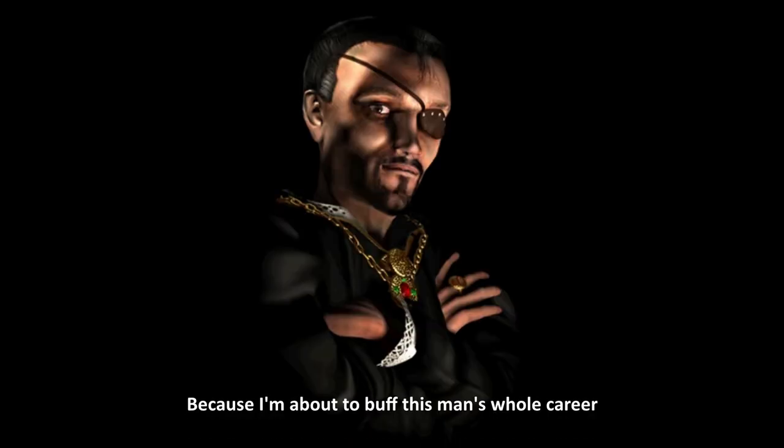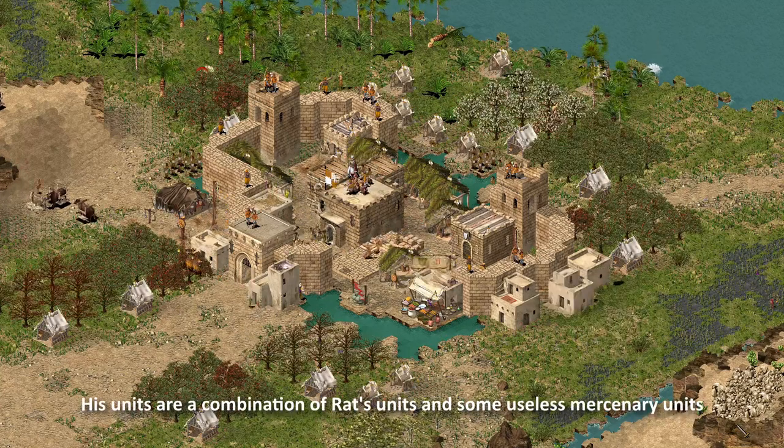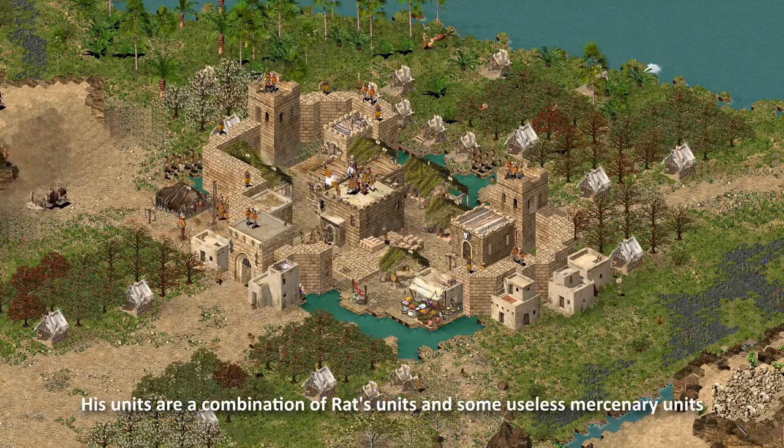Brace yourselves because I'm about to buff this man's whole career. This is Snake — basically a buffed version of Rat. His units are a combination of Rat's units and some useless mercenary units.